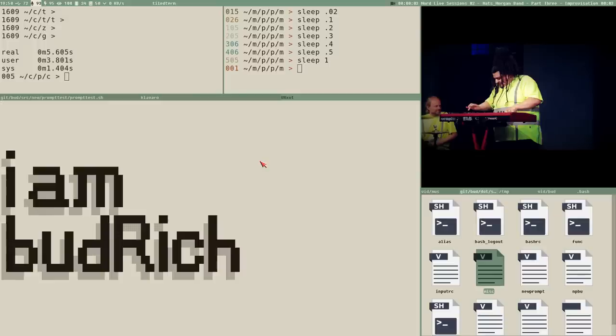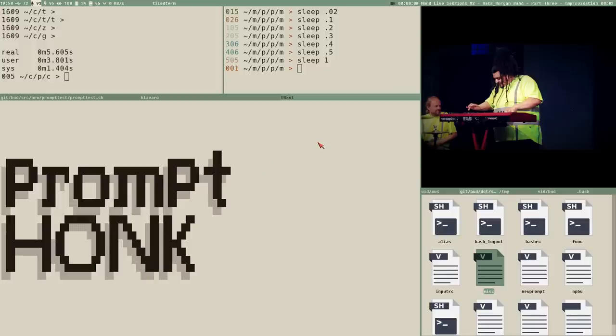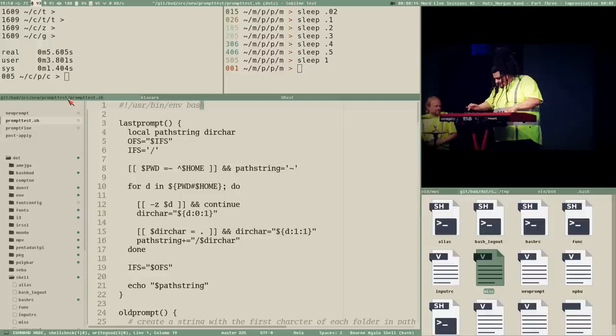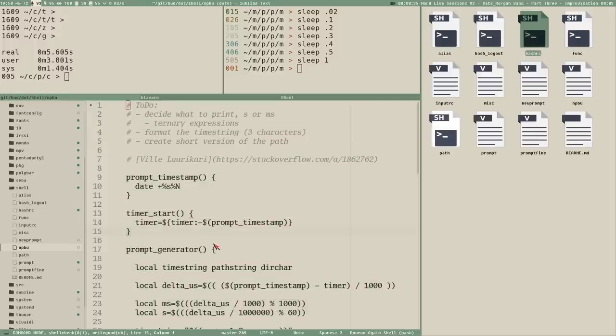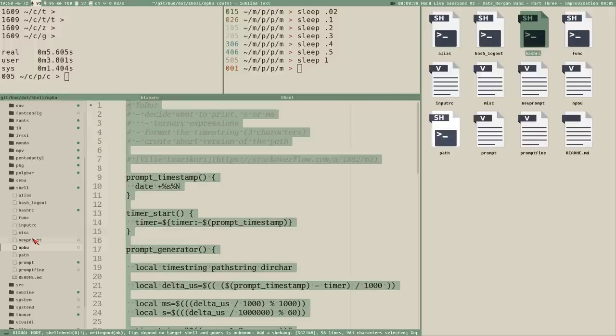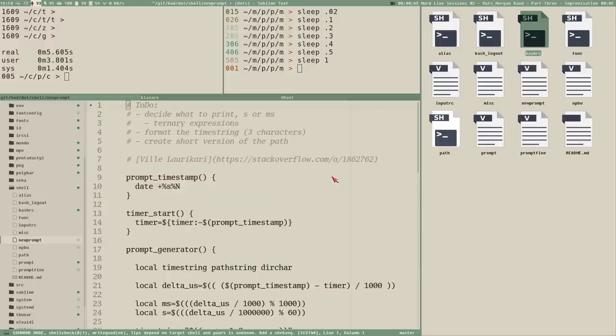Hello everybody, I am Badrich and this is the Prompt Honk. I think we can wrap this prompt series up here. I was doing some benchmark tests. Also, I would like to say Stefan Jernstorl is a good musician — I forgot to mention that in the last video, but of course he is since he's a member of the Maths & Morgan band.